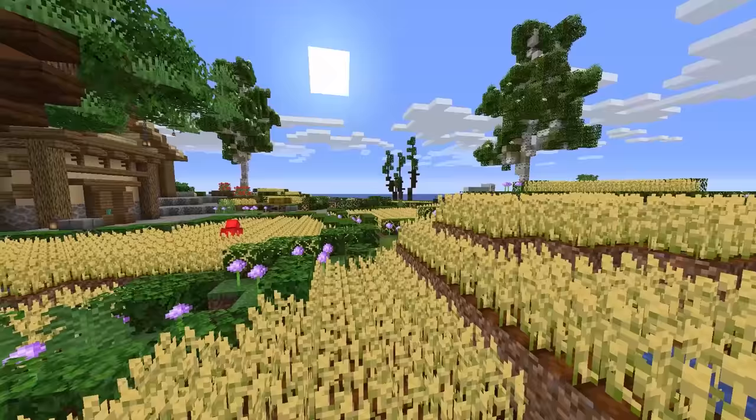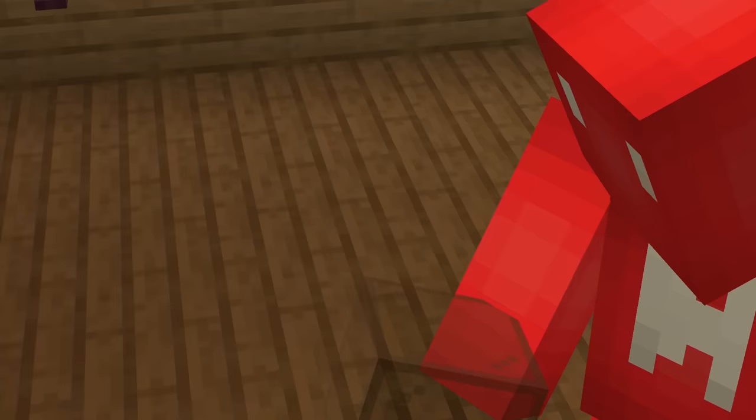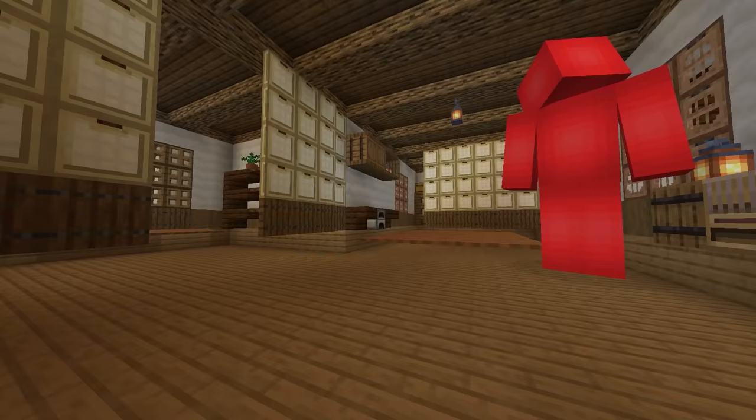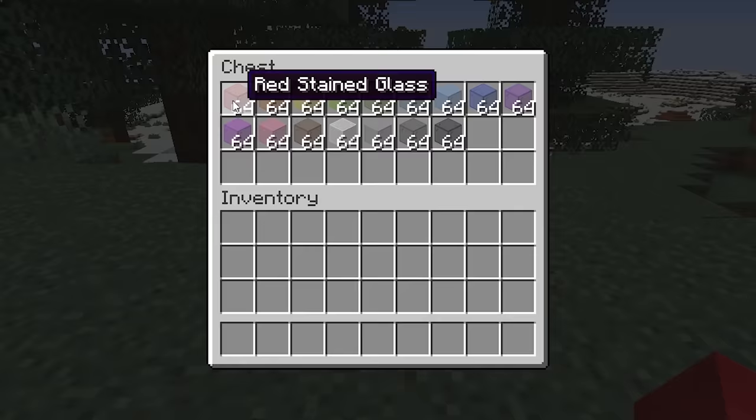Not everyone's trying to spend the night like a scarecrow, so let's get a bit more fancy and switch out the wheat grass for some glass. While initially this might seem like a dumb idea, it's hard to argue with the results. Since glass is a transparent block, no mobs will want to spawn in your desert decoration, giving you free rein for a cozy stay. With so many different colors to choose from, there's plenty of variety if you're willing to give it a shot.